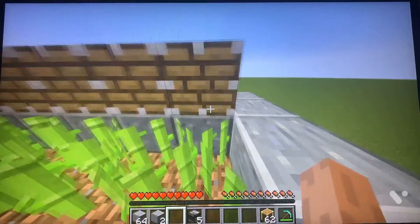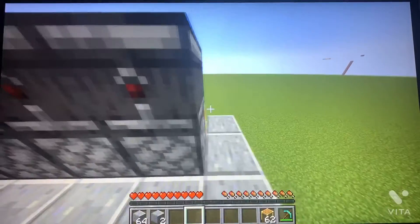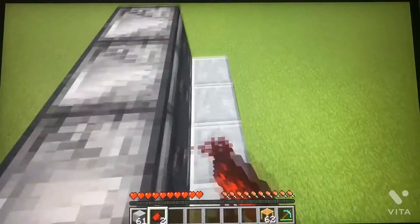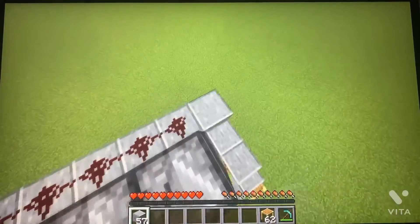Now for the redstone it's not that complicated — just add some pistons and then add some observers on the back but make sure the red part is facing the back. Now right behind the pistons put some blocks and then add some redstone right behind the observers. Now you're done with the redstone so you can just cover the entire thing up.